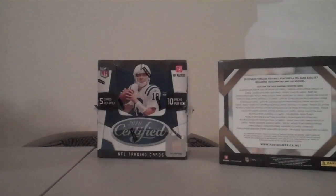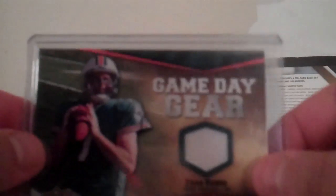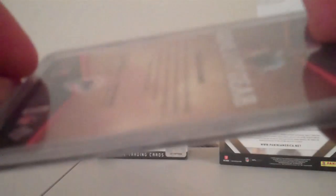You are playing for a Game Day Gear Chad Henney jersey card, a Ronde Barber Gridiron Collection jersey card — that one is numbered 510 out of 999 — and a J.T. O'Sullivan Autograph Football Rookie card, number 25 out of 550.